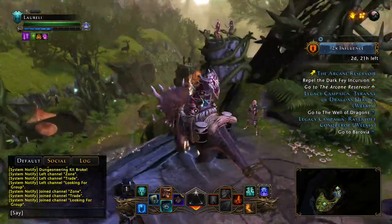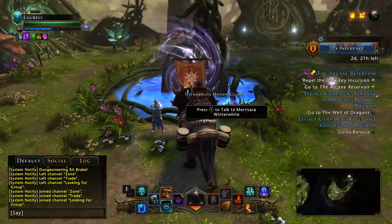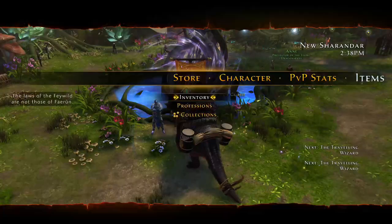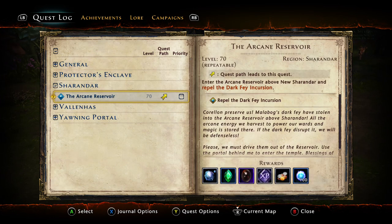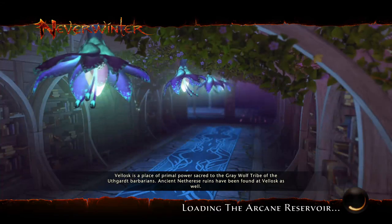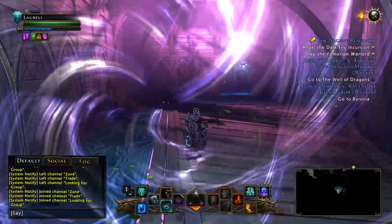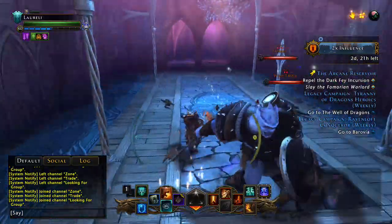The quickest way to farm skill nodes is to come here to Sharandar — you can signpost here if you've got VIP. Talk to this NPC and get the arcane reservoir quest. I already have it, which is why you don't see it there. For Sharandar, the arcane reservoir is the one you want. You do not want to finish the quest — just go in, get the four skill nodes, then signpost out and keep going back in because it recreates the instance each time, so all skill nodes are respawned. There are a total of four in here.